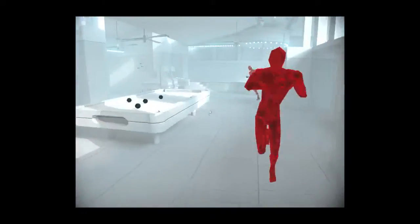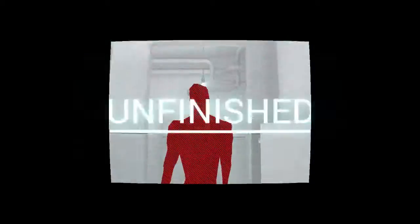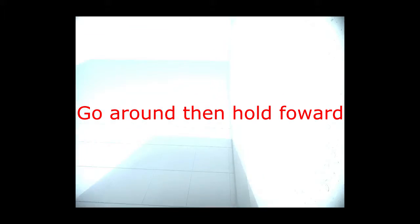The strat for Desperado is basically just run past these guys, get on this table, get on top here, and go out this window. This is going to be completely blind — see these windows? As soon as you pass them, hold forward. There's going to be a corner here, that means you're doing good. Hug the wall around here and then the secret is right here.